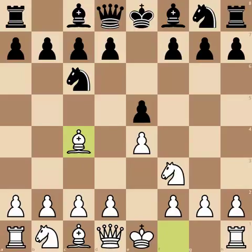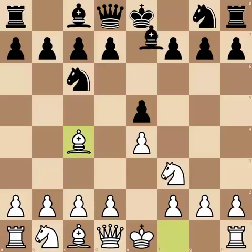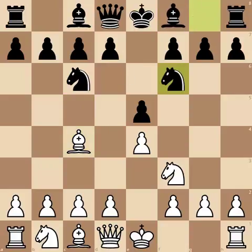There are two main ways black can continue. One is bishop to c5, in which case a very popular continuation at the time was the Evans gambit. This is not winning or anything for white — engines give black a slight advantage — but it does sacrifice a pawn to gain a lot of activity. So if you don't want to let white do this, you can play what Traxler played in this game, which was knight to f6.